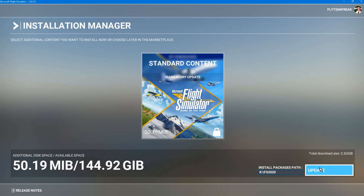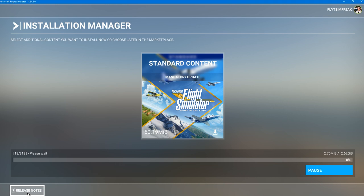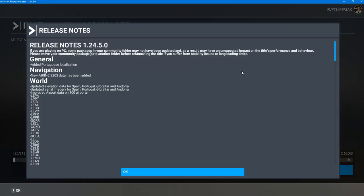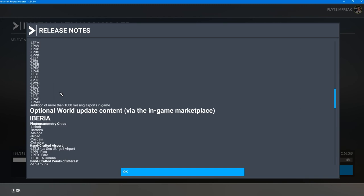Once you confirm the install path is correct, click on 'Update' and it's going to start updating automatically. While this is downloading, you have the option on the bottom left to take a look at the release notes. Release notes version 1.24.5.0 include: added Portuguese localization navigation, world update elevation data for Spain, Portugal, Gibraltar, and Andorra, aerial imagery for the same locations, and improved airport data for a hundred airports.